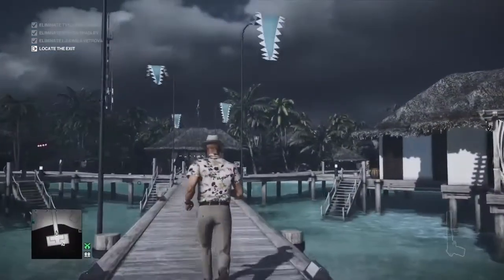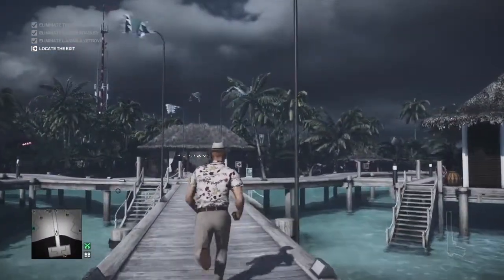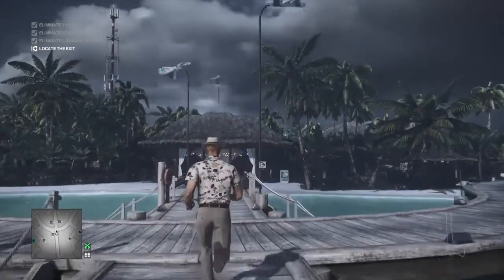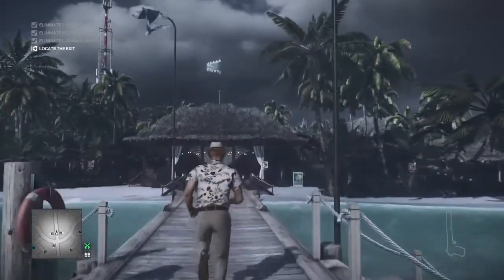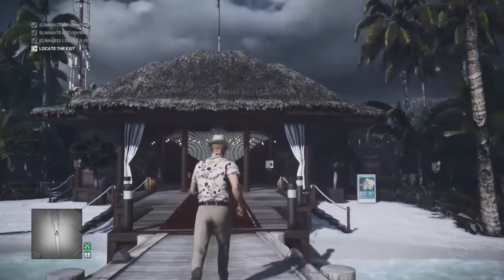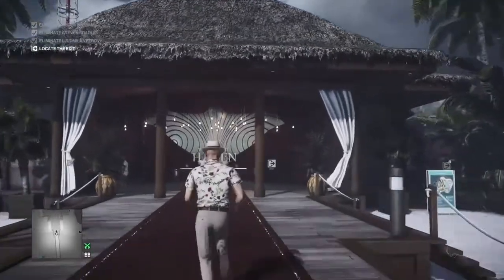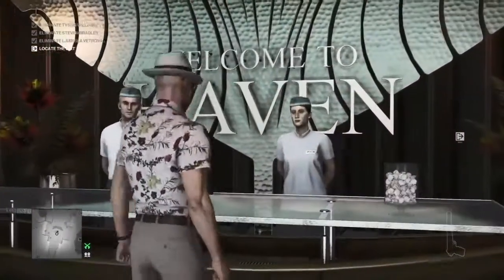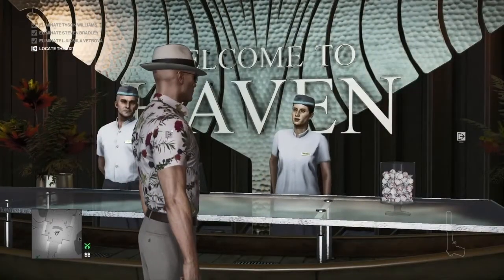Right from the start, what we need to do is collect ourselves four villa keys, and two of them are in the reception building directly ahead of us. One of them is extremely easy to get, and one requires us to listen to a woman for a moment. We're going to approach the reception desk and the lady will give us our first key.